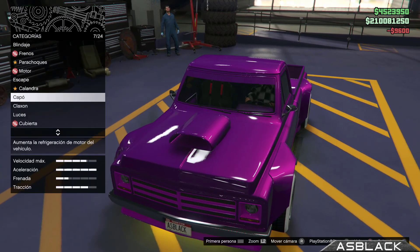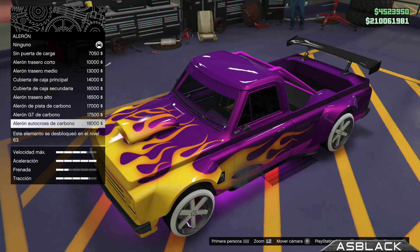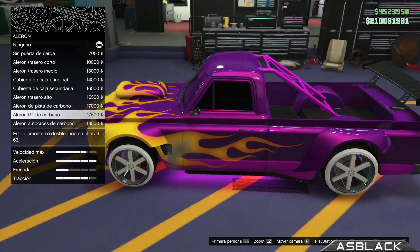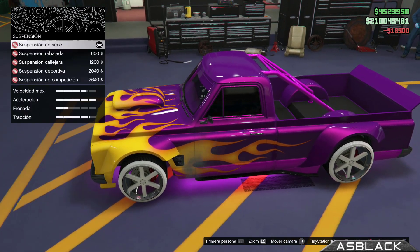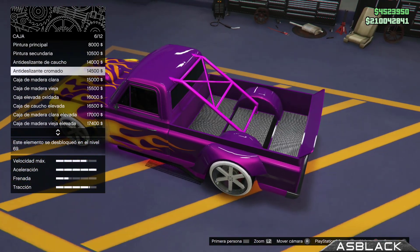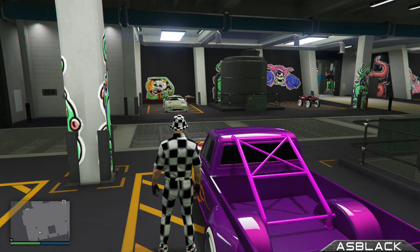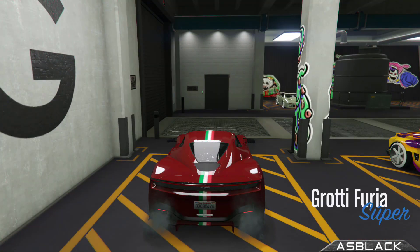Se ha subido un nuevo método que da posibilidades a que haya afterpatch para el truco que hacíamos solo sin ayuda en el ático penthouse. Ahora está el problema de que al cambiar el estilo pega un pantallazo negro y no nos cambia el estilo, hay afterpatch. Pero yo anoche lo estuve probando hasta altas horas, varias horas, y lo veo complicadito, falla mucho, mucho, mucho.